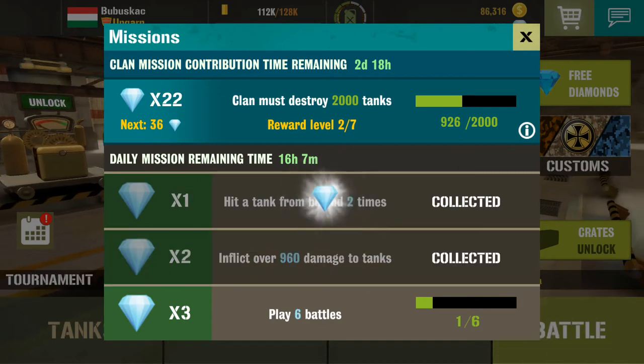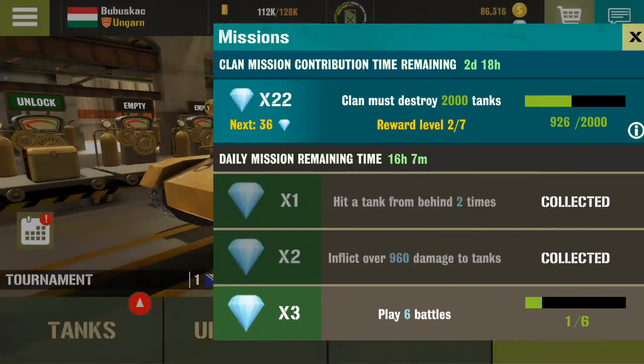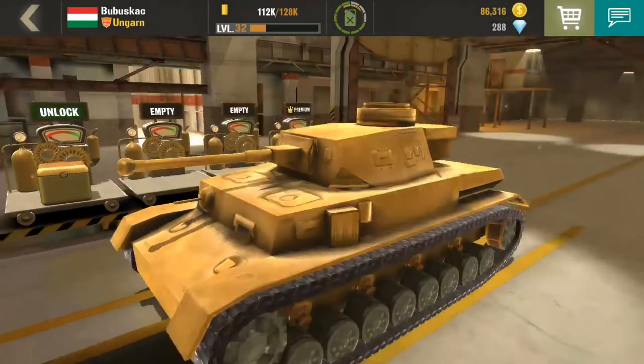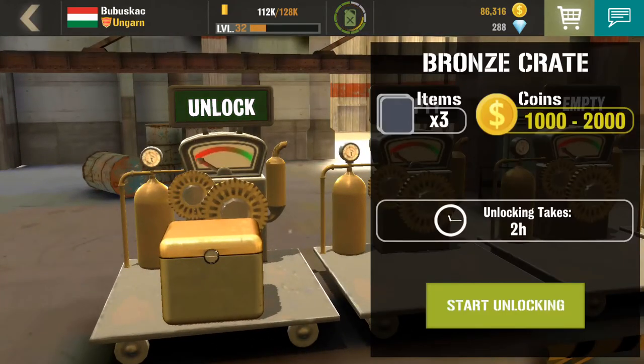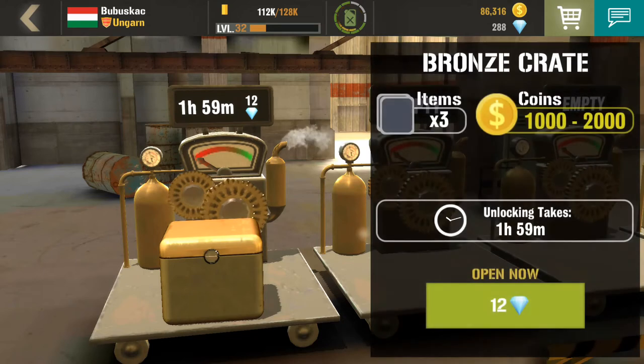I finished the missions. Let's start to unlock the crate — it takes two hours and I even get three items and some coins between 1,000 and 2,000.